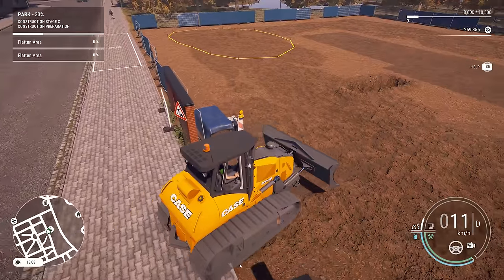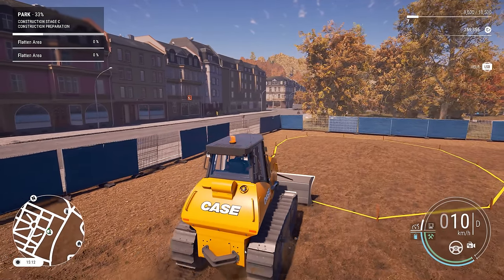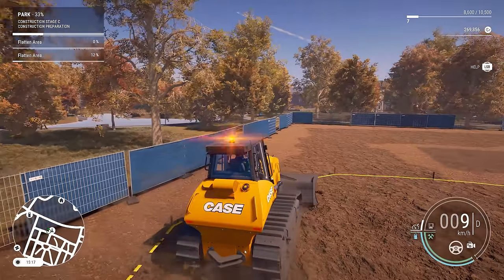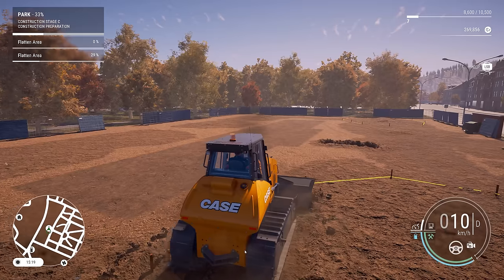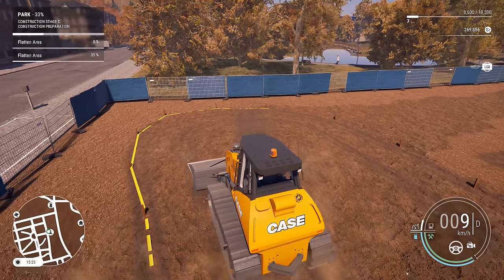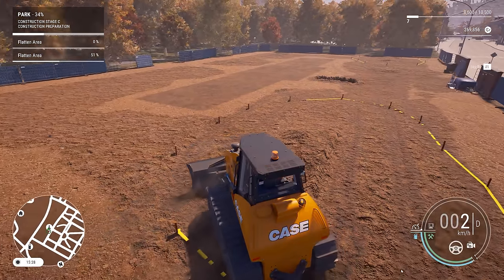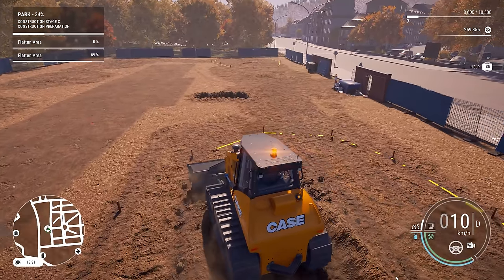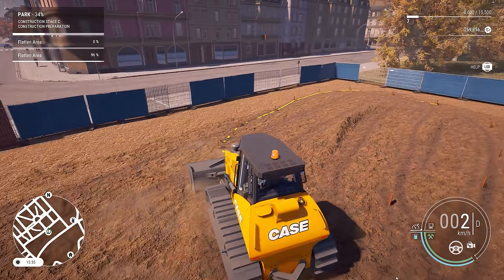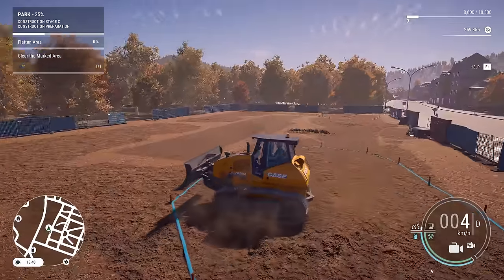Let's get these areas flattened. It looks like it's pretty much symmetrical - both sides are the same. Let's get our dozer blade down. Flattening jobs have always been really fast, oh except for that one time when I couldn't get it to 100%. It's shot up already to 95% - that is very easy. Just go back up once more and that'll be done. Raise the dozer blade and do the same thing over here.